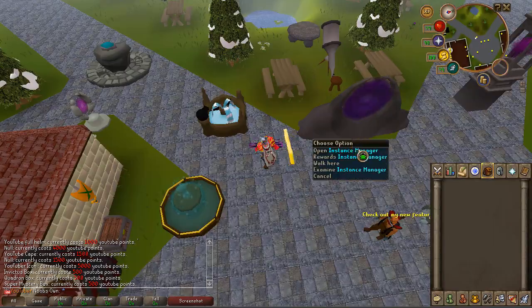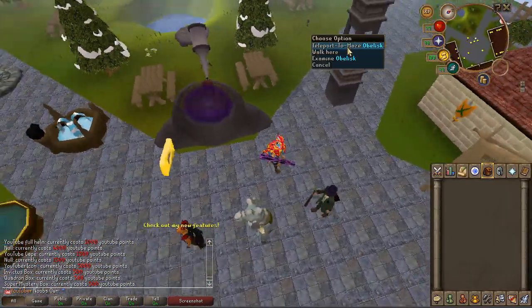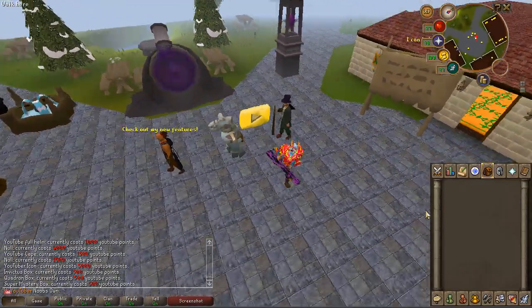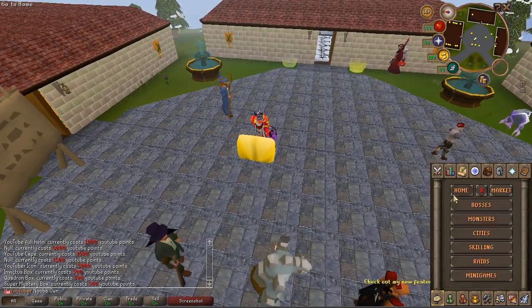Right here is a well of goodwill where you can donate some money if you want. There's a portal to make instances, and then a teleport to the maze obelisk, which is a mini-game where you can participate for maze points that you can spend in one of the shops.